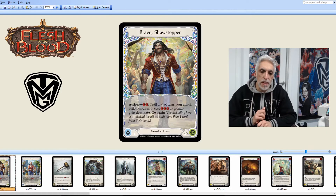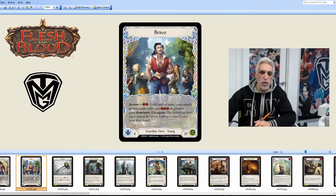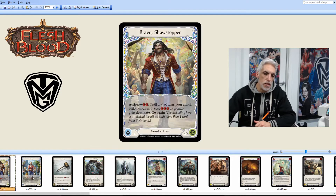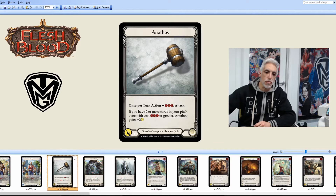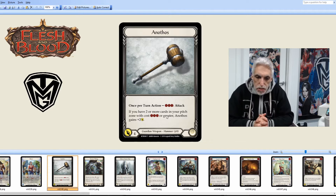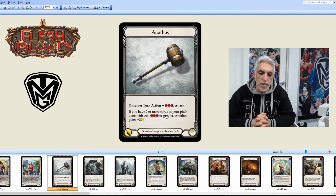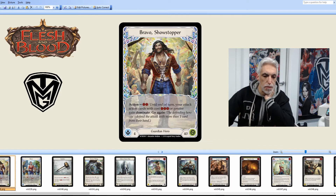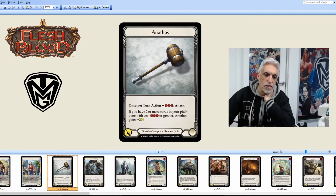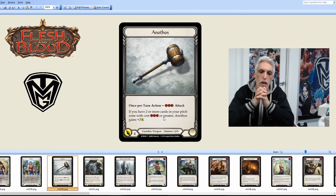It's already clear this deck is going to be cost intensive. You've also got Young Hero Bravo — same card size, same abilities, just a different life total of 20. Anathos the Hammer: once per turn, you spend three to attack. If you have two or more cards in your pitch zone with cost three or greater, Anathos gains plus two. When playing against this, Bravo's dominate ability and the hammer's plus two haven't come up much. Guardian is very effective without those two skills anyway.